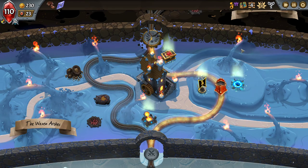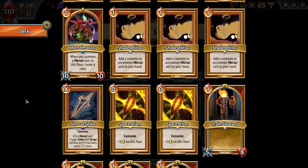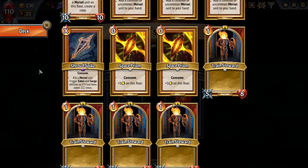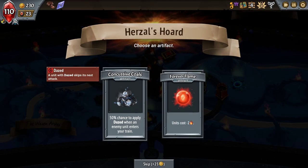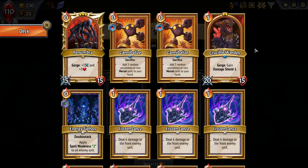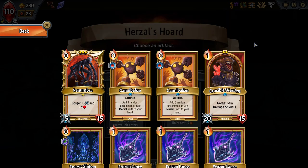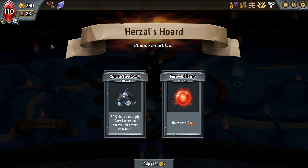Also got an artifact. Let's look at the artifact first. Units cost negative two — that actually has an appeal because it helps me use an X cost for all of the energy kind of situation. It's also a 50% chance for enemies to be dazed whenever they enter the train — that's really good because it means your Penumbra, your Crucible Warden, whoever's your tank on the bottom floor takes a lot less damage — 50% less. Just makes them a much more considerable tank.